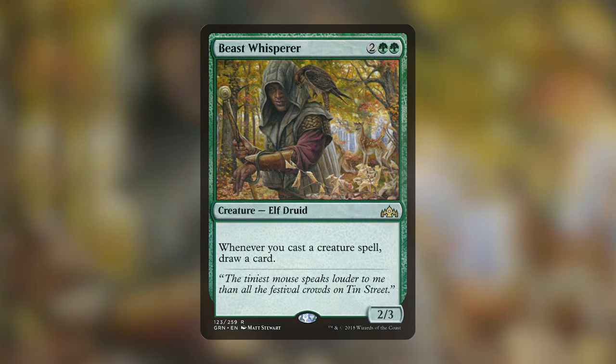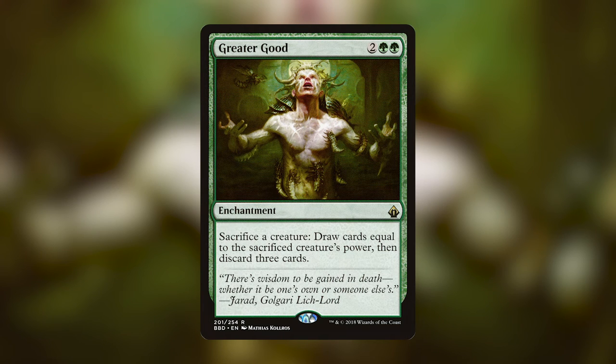My favorite green card is Greater Good — two and two green, an enchantment that says sacrifice a creature, draw cards equal to the sacrificed creature's power, then discard three cards. My favorite deck to play this in is my Uro deck — sacrificing Uro and getting six cards then discarding three to fuel the Uro strategy feels really good. I'm a fan of the aristocrat strategy and love sack outlets, so having this in a green aristocrat shell excites me as well.